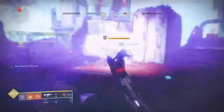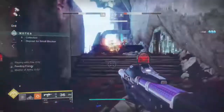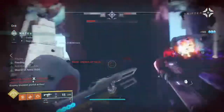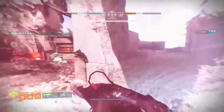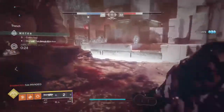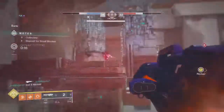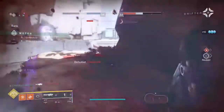Once you get all those motes banked — seventy-five in Gambit, one hundred in Gambit Prime — you spawn in a boss, and whoever kills their boss first wins. There are some interesting obstacles that can impede your progress or that you can use against the other team. Gambit combines the best parts of PvP and PvE into one activity, so things can be a little tricky.